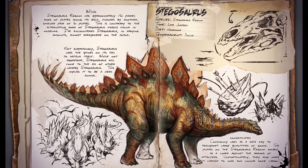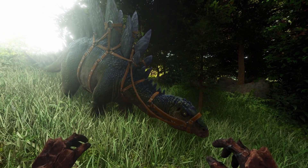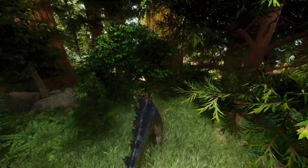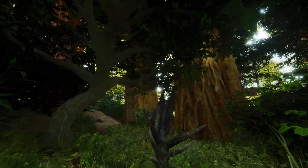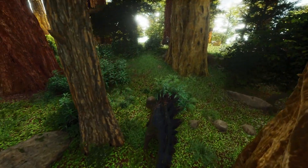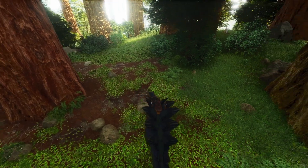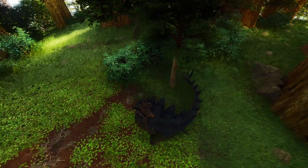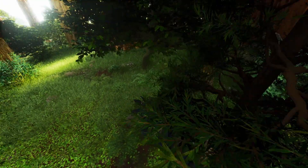In at number 5 is the Stego. The reason why the Stego was so nostalgic for me was partly because this was my first big tame that I ventured out on. It took me 2 whole hours, once knocked out, to tame the Stego, and a subsequent half hour to 20 minutes to actually knock it out, as I didn't use anything like traps. Back then you just shoot at it and run away, and I probably failed a couple of times as well.